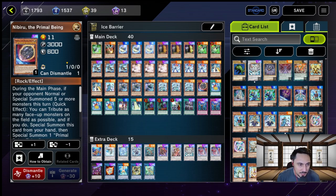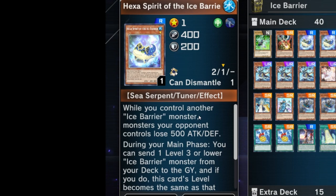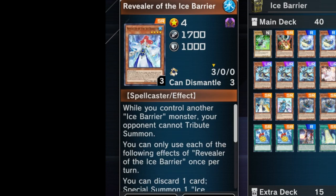Looking at the Ice Barrier cards: Hexer — while you control another Ice Barrier monster, monsters your opponent controls lose 500 attack and defense. Revealer — while you control another Ice Barrier monster, your opponent cannot Tribute Summon.